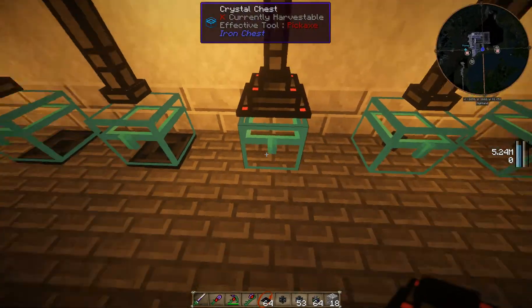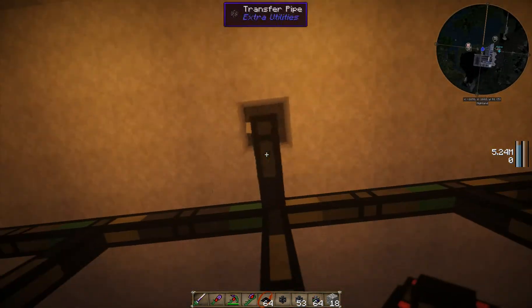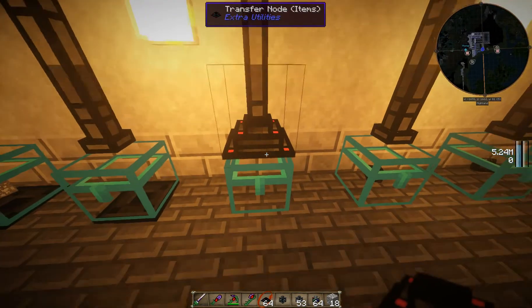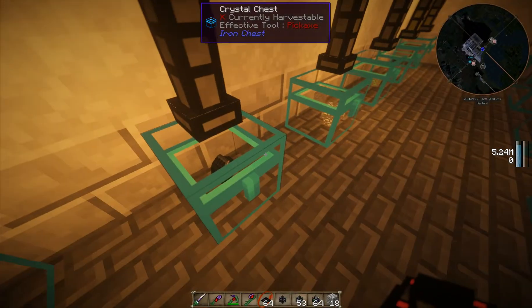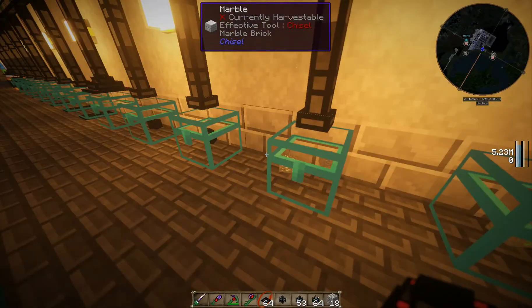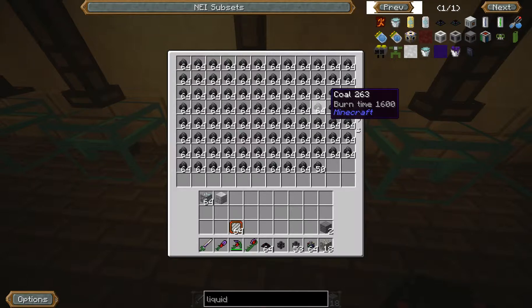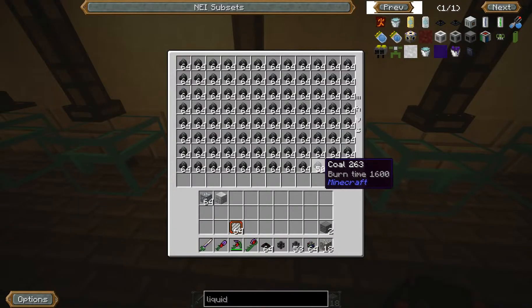Alright, so now we have this chest here and nothing inside of it — we can just break this. I destroyed the marble ceiling by accident, no big deal. Over here I've got obsidian, and down here I have silver. Silver has a refinable amount or ability to it. This is coal and I'm almost full — I can't believe I have a crystal chest almost full of coal pieces. That is a lot of coal.